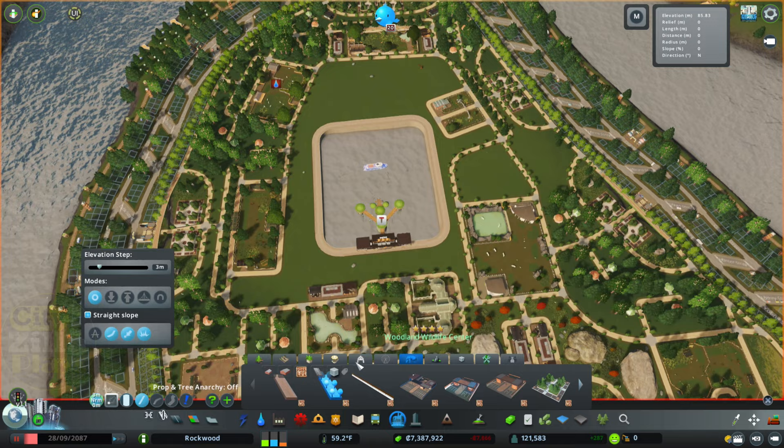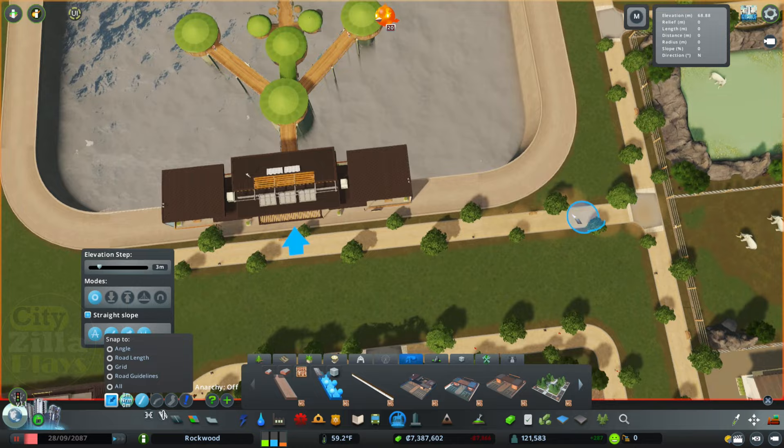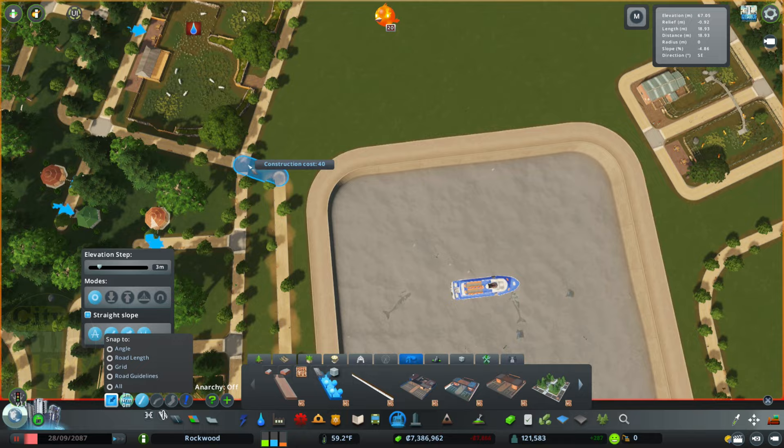What we need to do now is come in and put in some paths, and then I want to finish decorating this area up and then we will call it done for our lovely zoo. I really like that we were able to fit this in. Initially I was thinking I wanted to do like a little bit of a safari kind of thing, and I think it would have been really cool, but I think this is actually going to end up being just as cool, if not even a little cooler than what I was initially thinking.